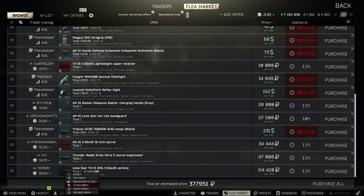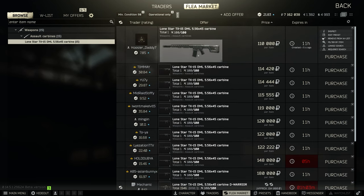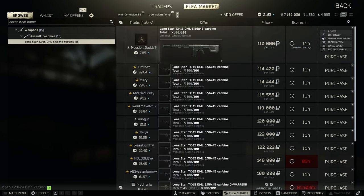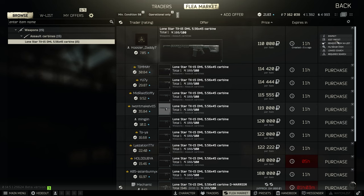Take this one for example — it comes pre-attached with the suppressor and the Oppressed Gen 3 stock. You can find a gun like this in marked rooms or sometimes from weapon crates like airdrops, and it'll come pre-attached with the suppressor, the pressed gen 3 stock, a mag, the whole thing. We can sometimes snipe this off the flea market for even cheaper than 110,000 rubles — I've seen them go as low as 75,000.